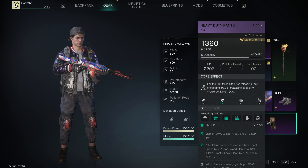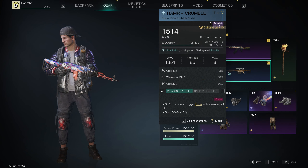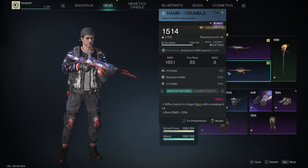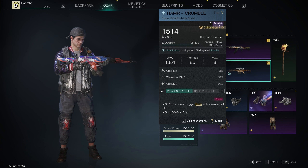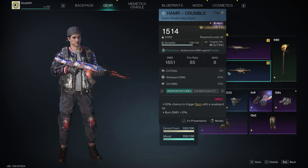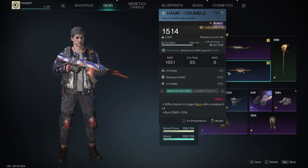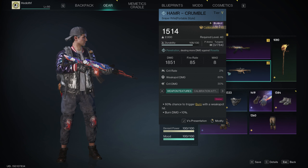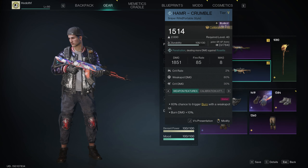The Hammer sniper is one of the most underrated snipers. It has a 60% chance to trigger burn with a weak spot hit, plus burn damage plus 10. So if you snipe enemies in a weak spot you get an extra burn damage buff on the target. This means if you start with the sniper your burn damage is going to be increased when you switch to your AK. These two weapons work really well together.